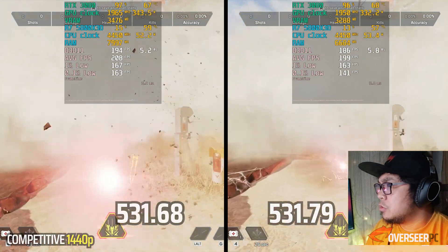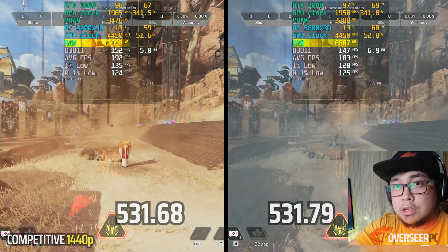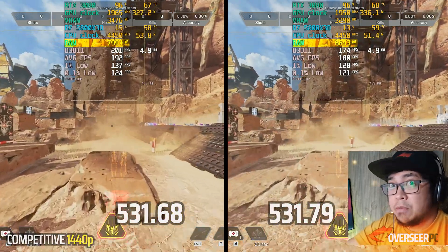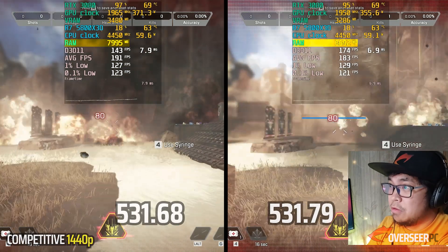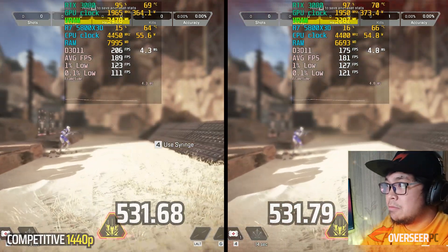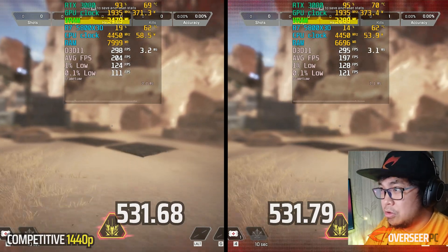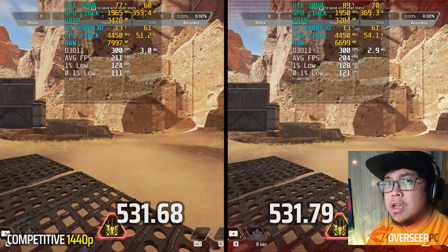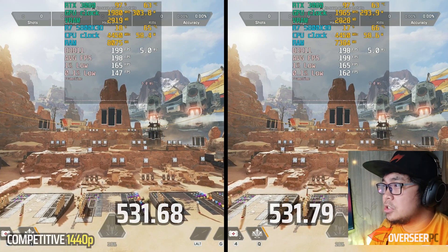The 0.1% lows are a bit lower here, but look at that: 7.9 gigabytes of RAM on the old driver versus 6.6 gigabytes on the latest driver. VRAM is 3.4 gigabytes versus 3.289 gigabytes on the latest driver. So obviously there's a big difference there — I think they're tuning on memory.